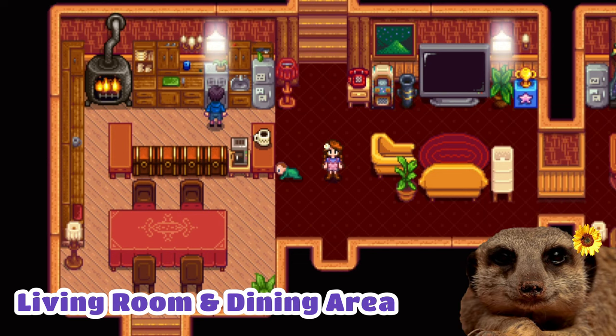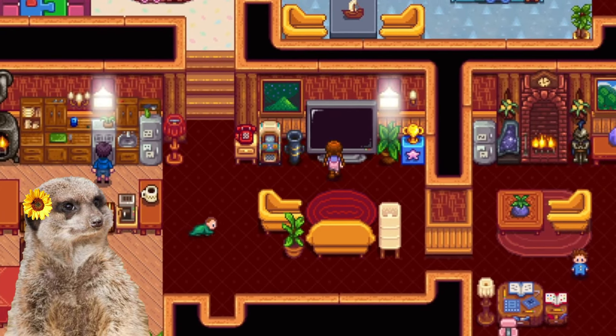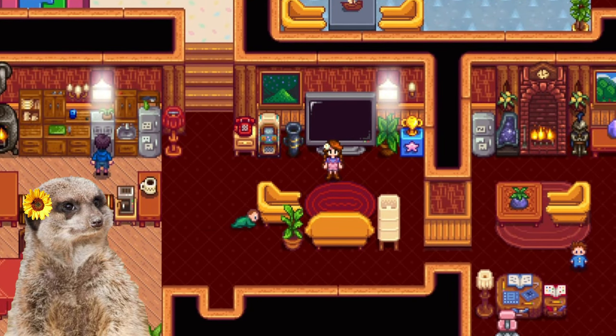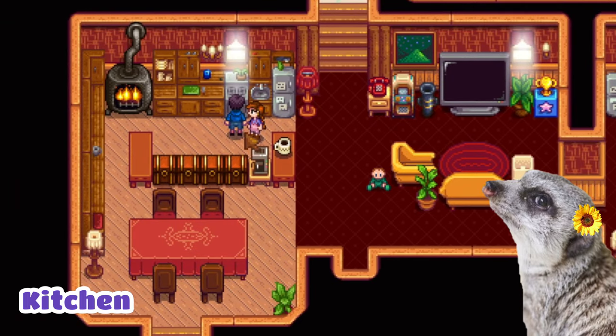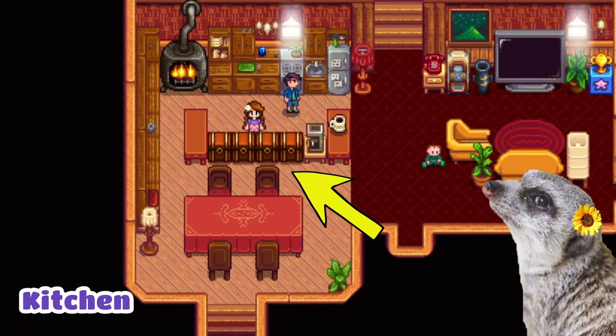Let's start inside. So this is my living room, kitchen, and dining area. Nothing too fancy, except for that giant television right there — that's actually pretty fancy. And this right here is the kitchen. I tried to make the chests seem like they're part of the counter. They really just contain all of my food: one chest for vegetables, one chest for fishes, one for fruits, and one for forage.